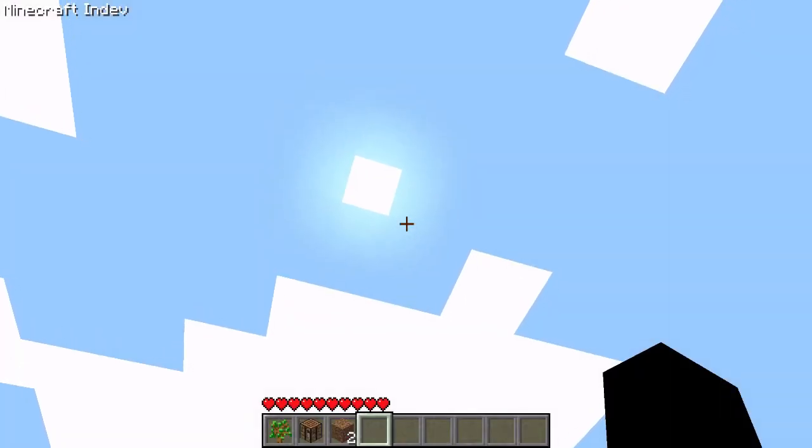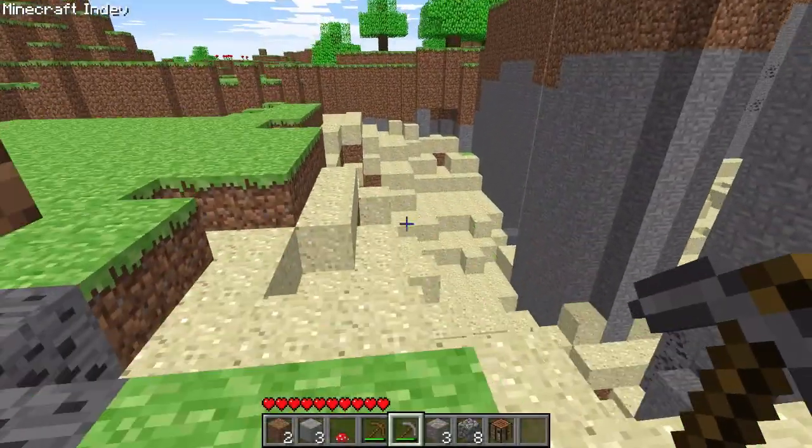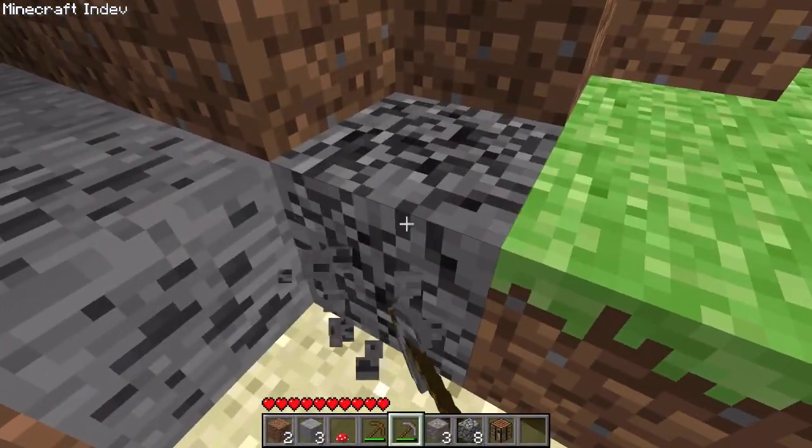The day-night cycle was added on February 12th, the difficulty slider on February 5th, and craftable armor on the 18th, along with so many other features.